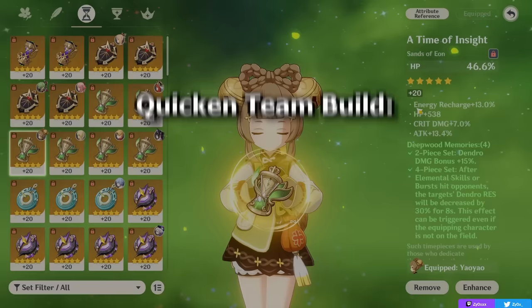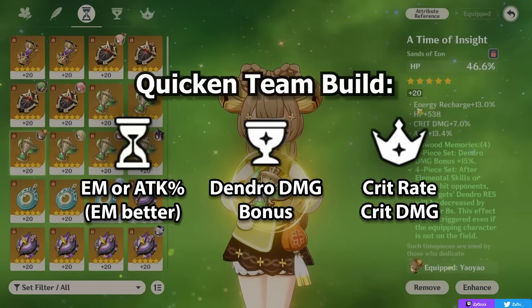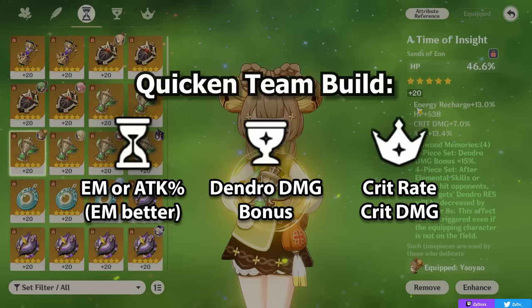In a Quicken team focused on Yaoyao's damage, you would want to go for either Elemental Mastery or Attack on the Sands, with Elemental Mastery generally being better — especially as you'll be able to proc the Spread reaction, and especially against multiple targets. For your Goblet you want Dendro Damage Bonus, and for your Circlet you want Crit Rate or Crit Damage.